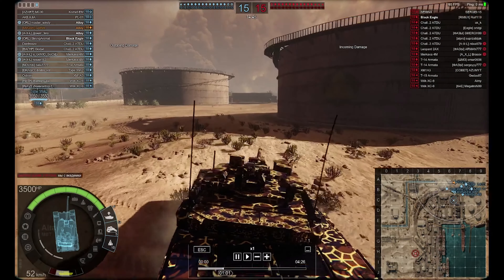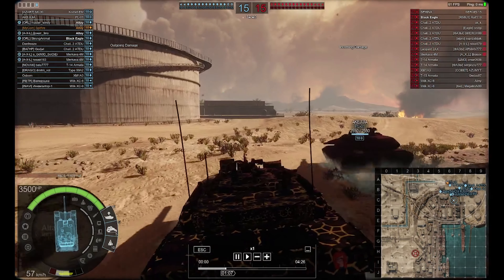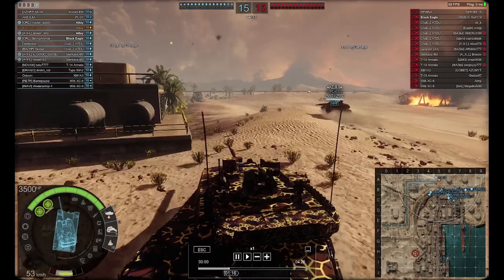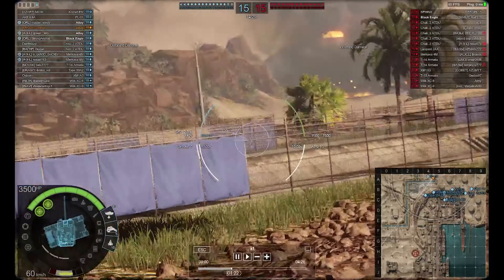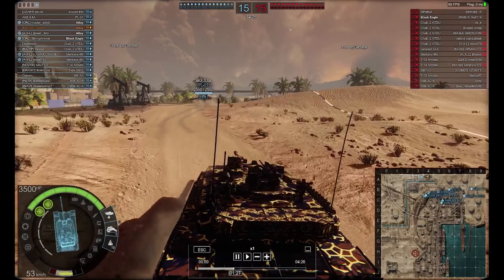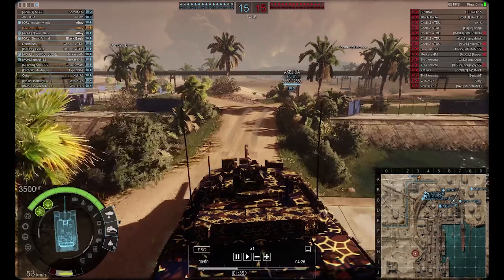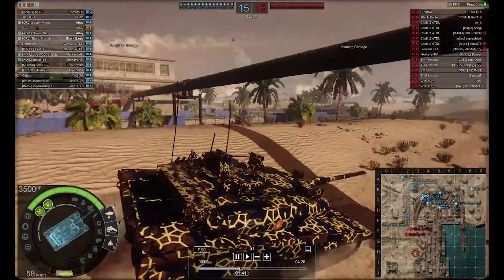The Altay does have an APS - I'm unsure if it's a hard-kill APS, but I believe it just shoots down missiles. The APS has a 10-second reload with eight shots, so in total you get eight times ten seconds of shooting down missiles - so it's kind of okay.